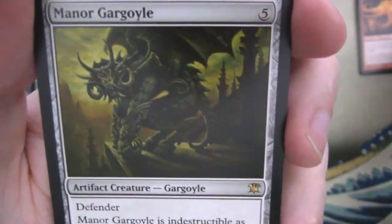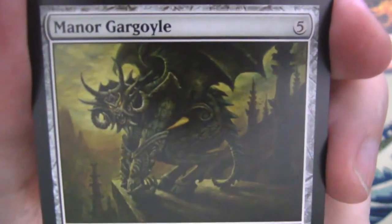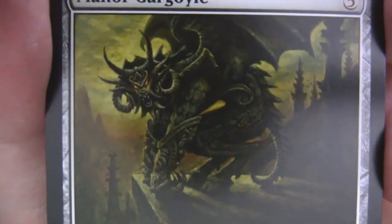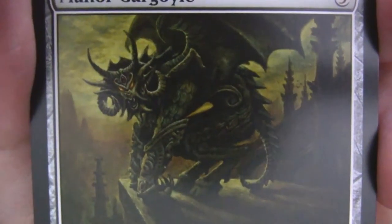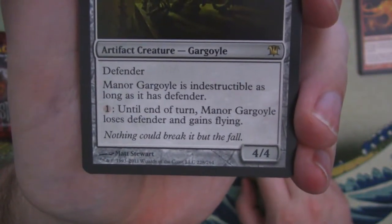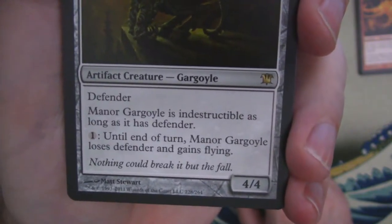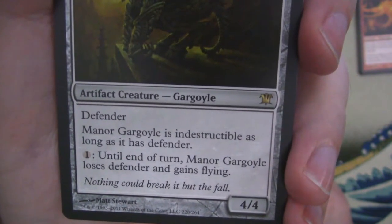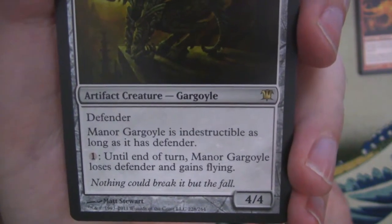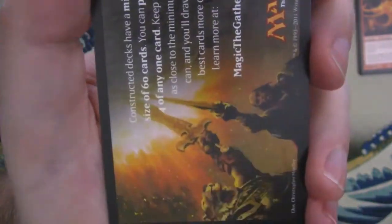Now we've got a rare — Manor Gargoyle. Look at the sweet artwork on this thing. It's got a whole bunch of fine detail in the stonework. Very cool looking. And of course it says 'nothing could break it but the fall.' Until end of turn it loses defender and gains flying, and then at end of turn it loses flying and falls to the ground. So as long as it has defender it's indestructible, which means as soon as it gains flying it's no longer indestructible. Very good flavor with the way the abilities work on this card. A plus for flavor on that card.